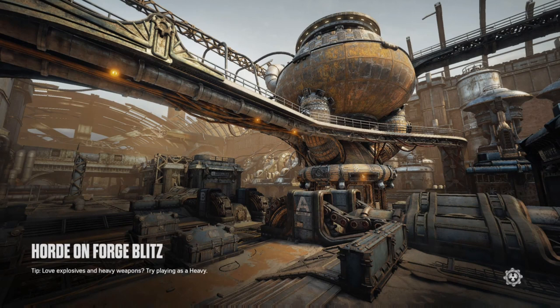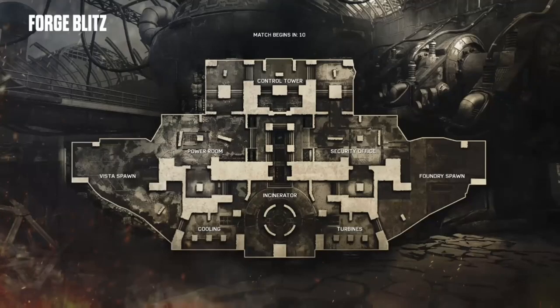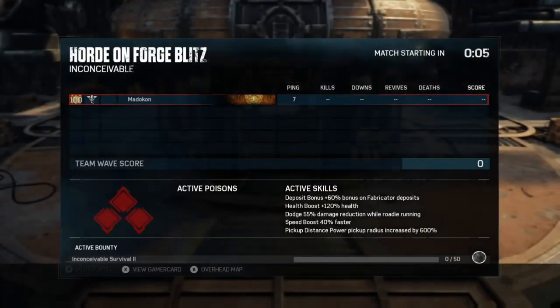There is one main spawn and one tiny weak overflow spawn on this map. There are four stationary required spots as well. We go in with the typical setup of one scout, one sniper, one engineer, and two siphon soldiers.